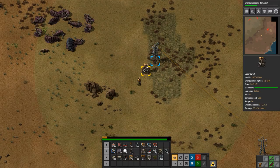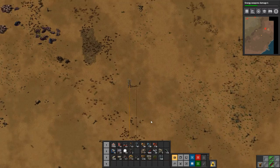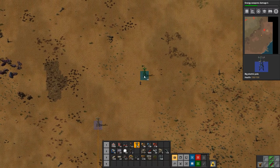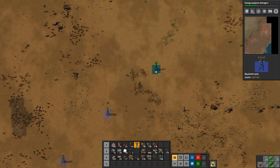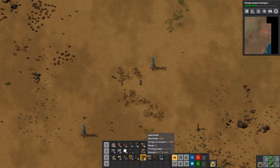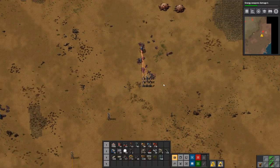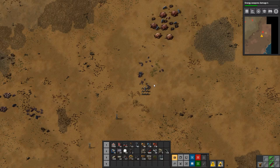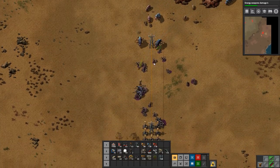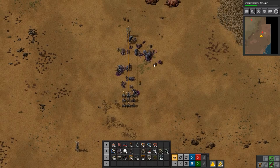We have a bit of a bigger one over there, which is the next project. And then we're basically done down at the bottom it seems like. I'm gonna put in a bunch of turrets here just in case - it was a good thing I did. They have a lot of worms, a lot of worms - that's not good. Come down here and get killed you guys. Thank you.